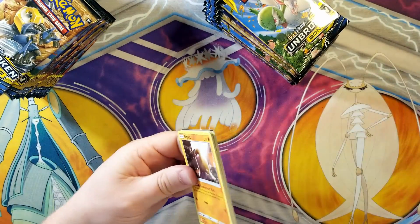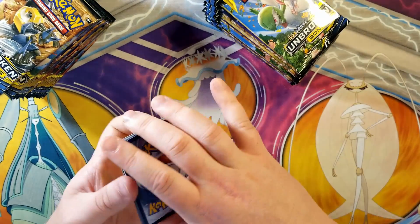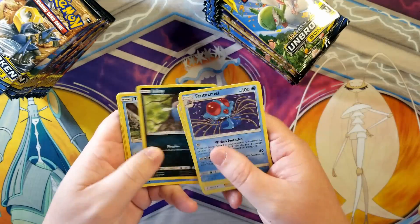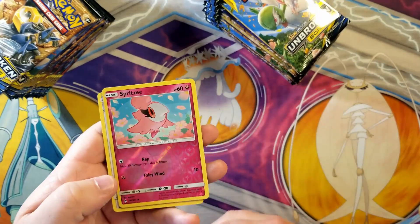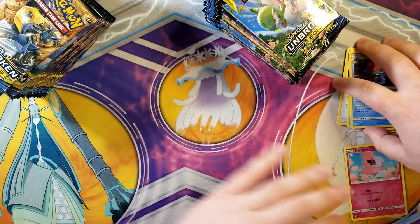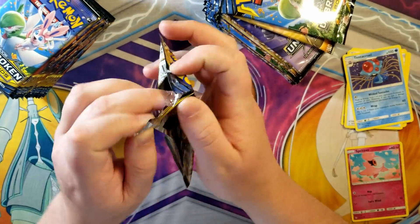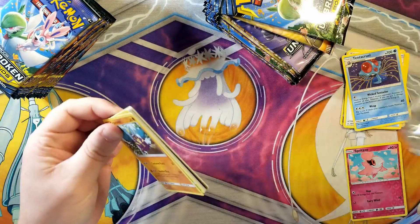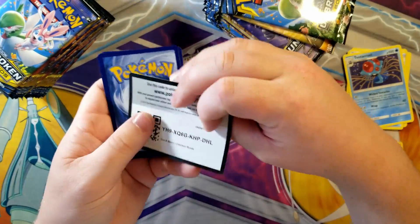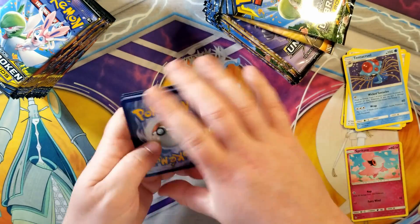First pack - green coat card. Fire, nope. Diglett, Poliwag, Inkay, Turtwig, Drowzee, Spritzee, and a Purugly. For the most part I've pulled the majority of the commons already. I'm just going to kick through most of those. If you watch my videos you've seen me pull the majority of the commons in this set.